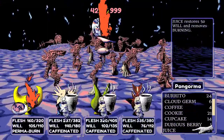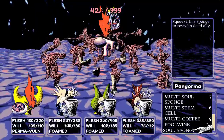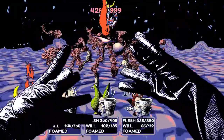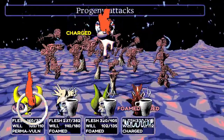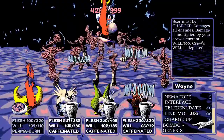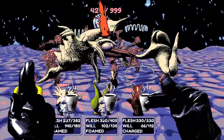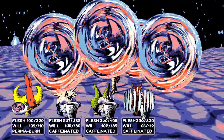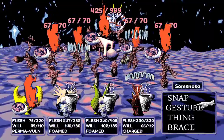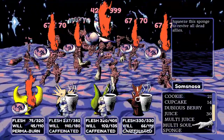They heal everyone and use burritos on Wayne. Gibby does something threatening that the streamer doesn't like the look of. But Gibby is vulnerable and everyone has maximum energy — their strongest character is about to fire Bombogenesis. It fires with devastating effect.